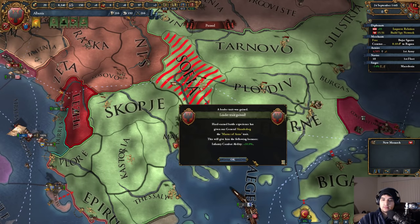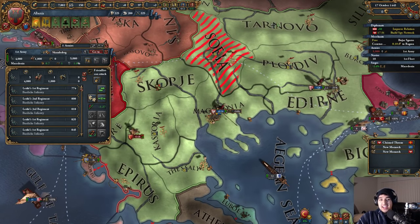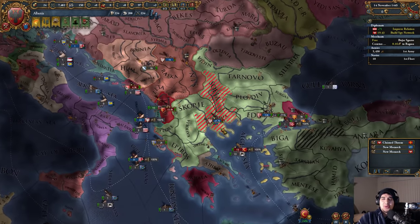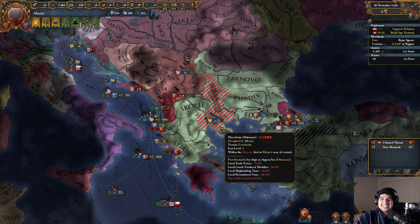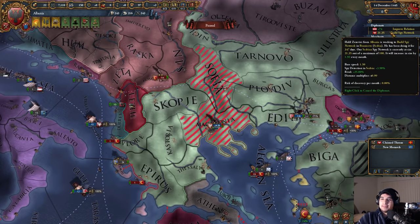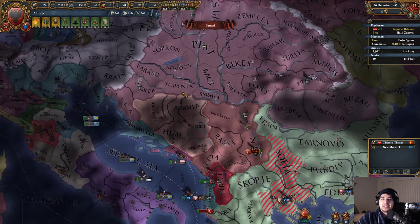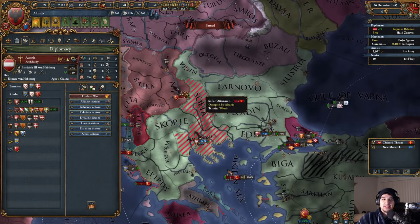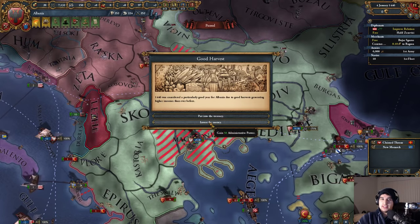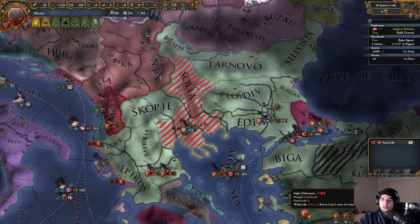Holy shit, can you believe that?! They assaulted Macedonia — wow, this is different, this is a lot more interesting! Let's go ahead and fabricate a quick claim here. There's an Eleanor von Habsburg on the throne, which is pretty curious. We're going to take that 50 admin. This guy is just reeling.